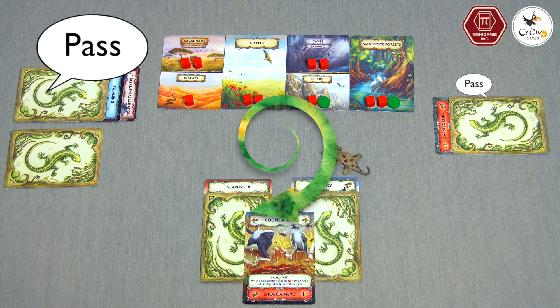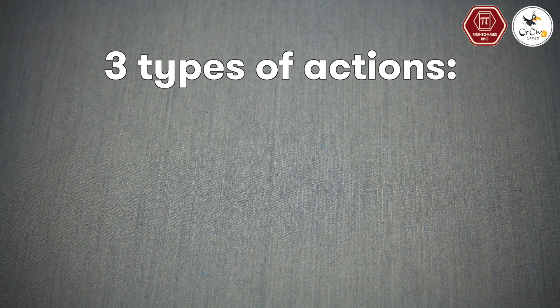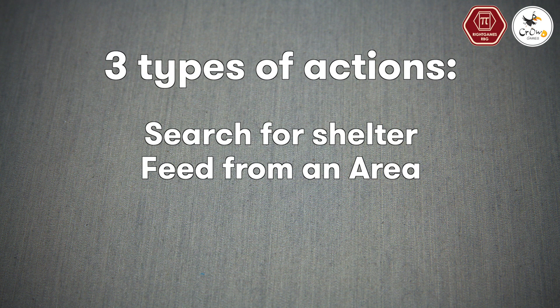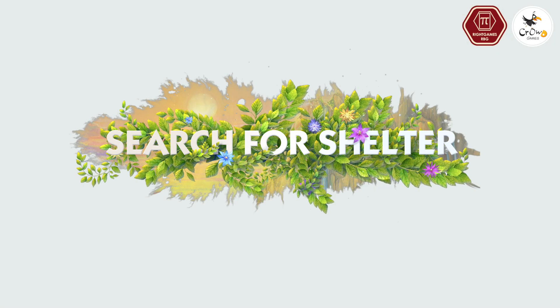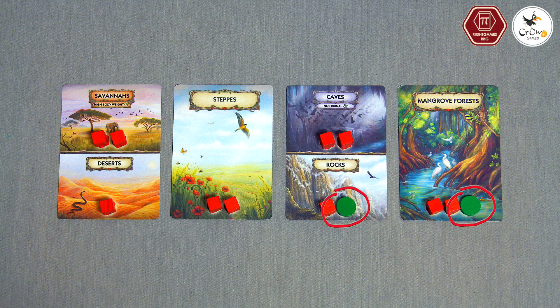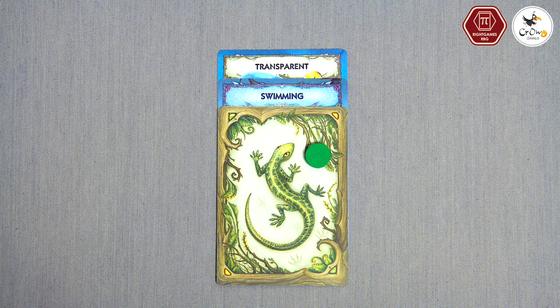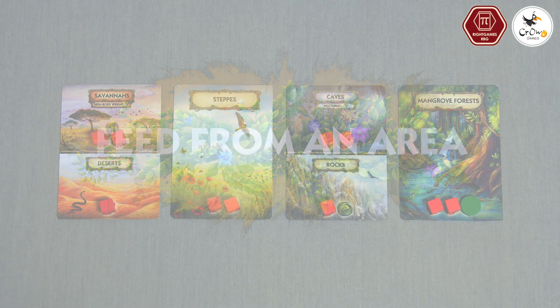During the feeding phase, you will try to feed your animals. The feeding phase starts with the first player and continues clockwise until all players have passed. During your turn, you may perform one of three actions: search for shelter, feed from an area, or attack with a predator. To search for shelter, select one of your animals — it takes a shelter token from an area it has access to. Shelter gives complete protection from predators.